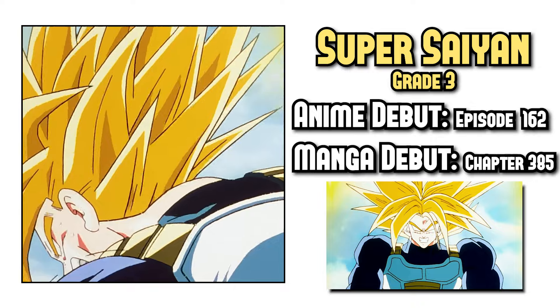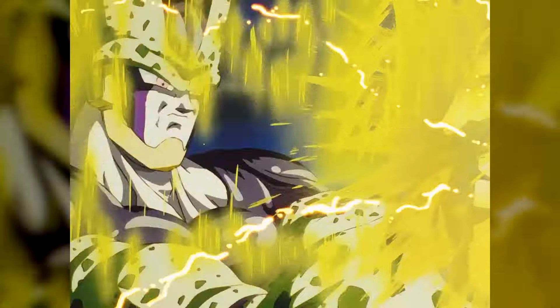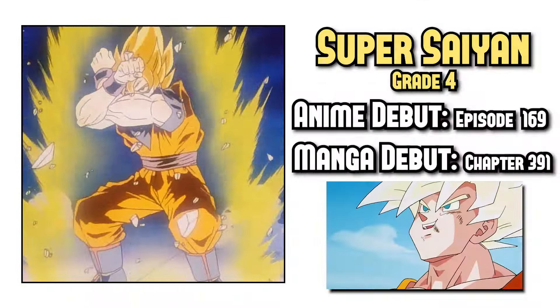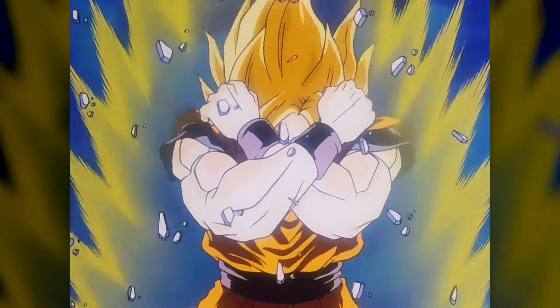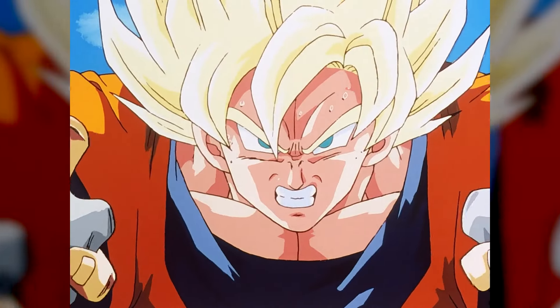Grade 3 is one of the dumbest forms ever. You get a huge boost in power for an extreme sacrifice in speed — what's the point of being strong if you can't catch your opponent? That's why Mastered Super Saiyan was created. Goku figured that by staying in his Super Saiyan form as if it were his base, when he was actually ready to fight, he would power up and be at a completely different level than any Super Saiyan before — and he was right.